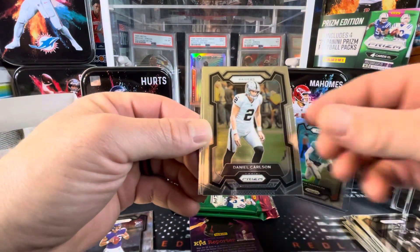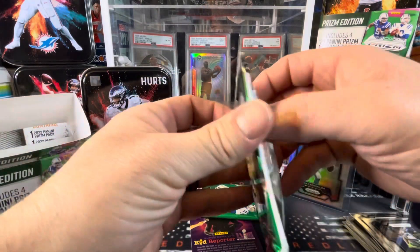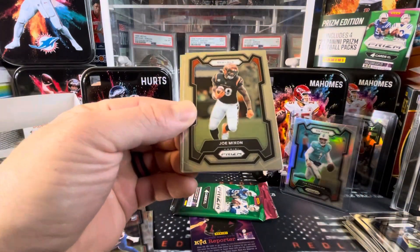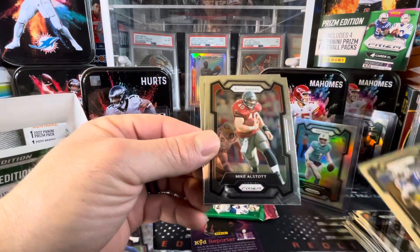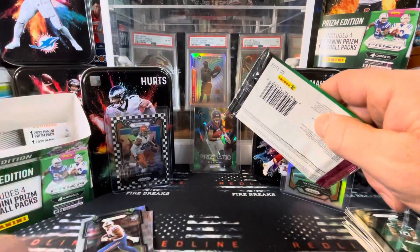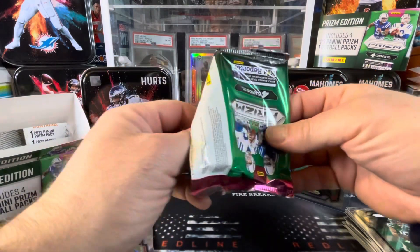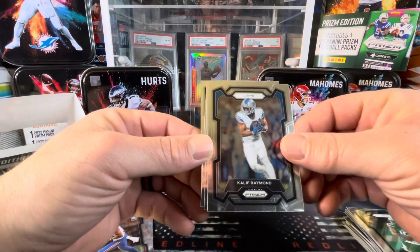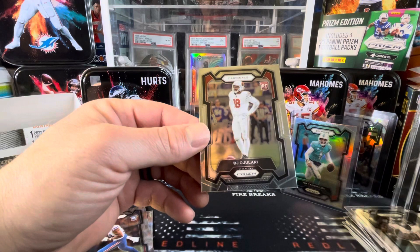Lorenzo Carter, Daniel Carlson, Tyler Lockett, and for the Bills, Justin Shorter. Gotta have a Green Ice in here somewhere. Maybe we're short a Green Ice and we're gonna get another checkerboard. Joe Mixon, Shaquille Leonard, Mike Aldridge, Paul Stott, and for the Jets, Alan Lazard. No checkerboard, no Green Ice out of this one — just the silver. Khalil, Tyreek Hill, DeAndre Swift, and Cardinals rookie BJ Ojulari.